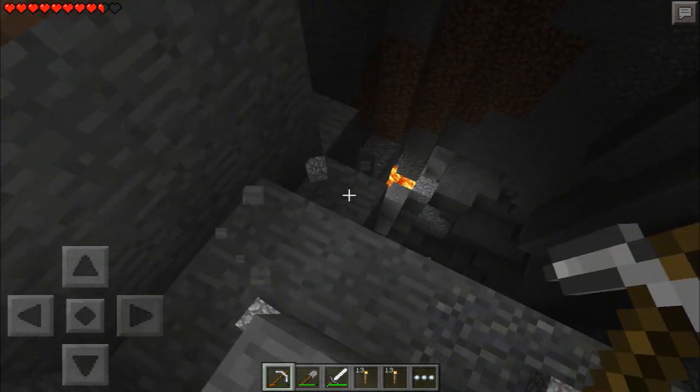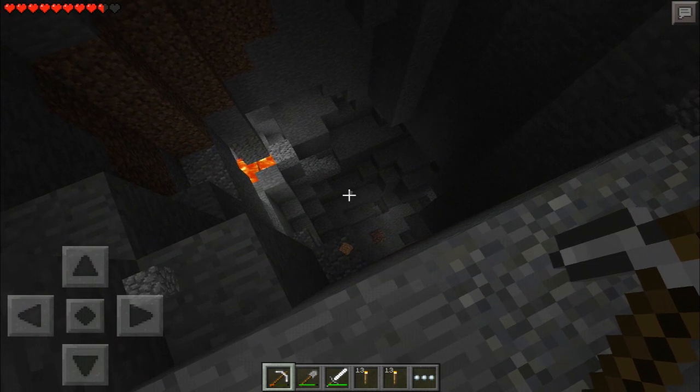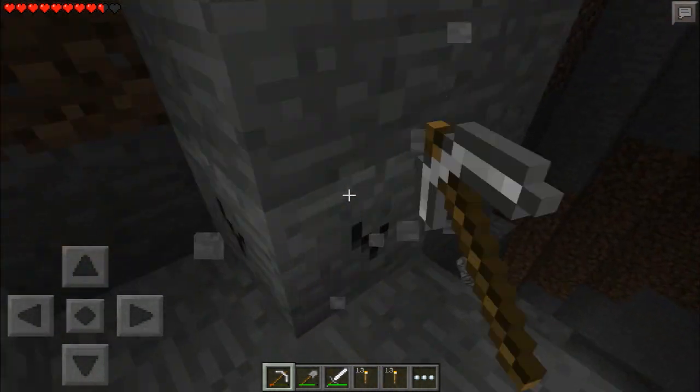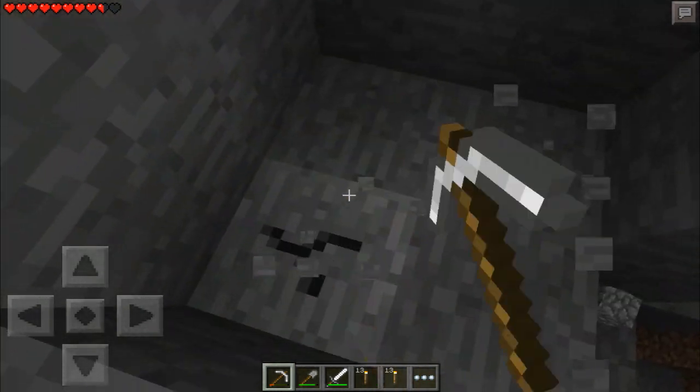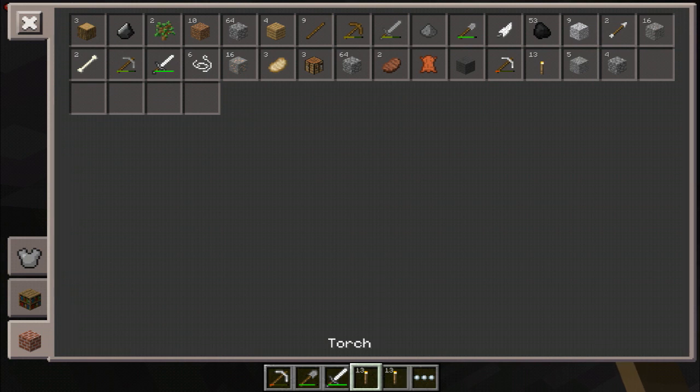It may not even be somewhere I want to be again. Oh my goodness, the wool's still down there. That little block of wool is still right there. That's funny. I guess the sheep left what it could for us. I actually like sheep a lot. Why do I have two torches on there? That's weird. I don't know if that's a bug or what. I don't think it's supposed to do that.